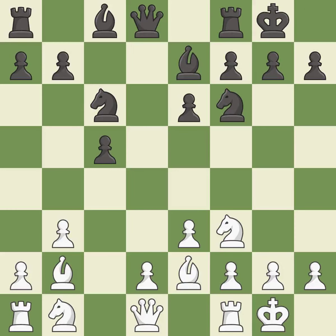Castling gets the king to a safer square, out of the center of the board, while also developing a rook. Castling to the same side of the board as the opponent avoids some of the attacking associated with opposite-side castling; it is best. This develops a knight off its starting square, getting it into the action; it is excellent. A solid choice; it is excellent.